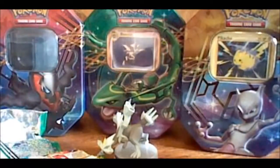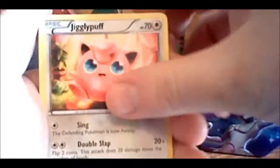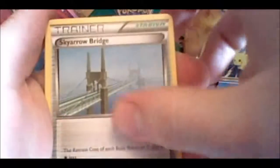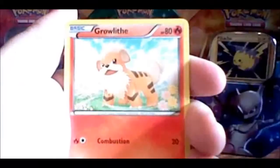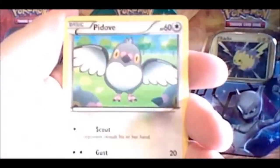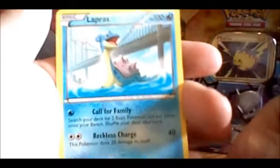And our last pack here — another Next Destinies Black and White with White Kyurem on there. Well, he's always white, I don't know what I'm talking about. Hope something good — that's all I can do until I see what's in there. Here we go with a Jigglypuff, a Vanillish, Sky Arrow Bridge, a Darumaka, a Minccino, a Growlithe, a Sneasel, a Pidove, a Reverse Scraggy, and a Lapras.